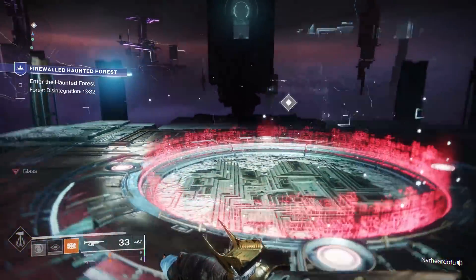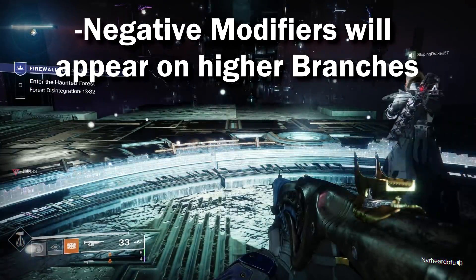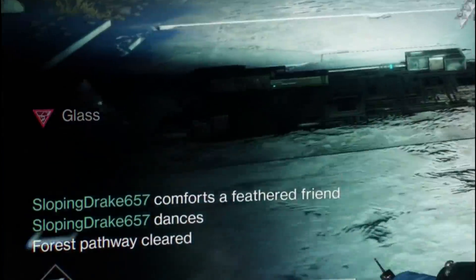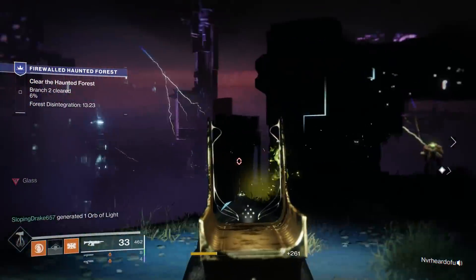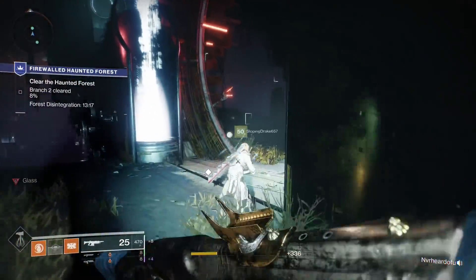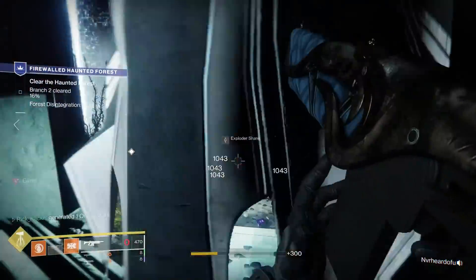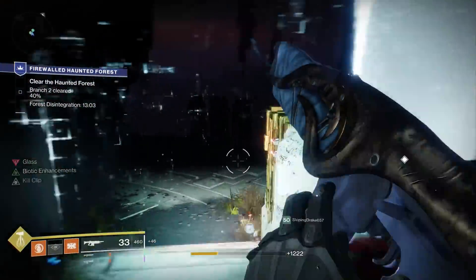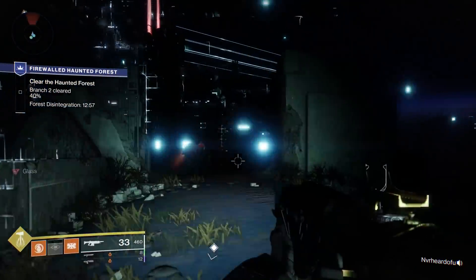Something else you definitely want to be aware of: as you ascend in branches, you're going to get modifiers. Every single time you get to a new staging area, check the bottom left corner of your screen. Attrition is a very common one — it makes it so you don't actually heal normally; you have to kill enemies and pick up the healing orbs they drop. Blackout also comes up a ton — enemies will insta-melee you. Glass comes up quite a bit as well, making you weaker but letting you regen faster. There are a bunch of these negative modifiers that can come up, and you need to be aware of them. If you're not paying attention and you don't know Blackout is on, you're going to be insta-killed by a Cabal Wardog and it's not going to be fun.